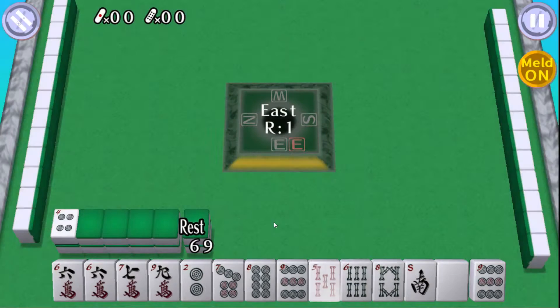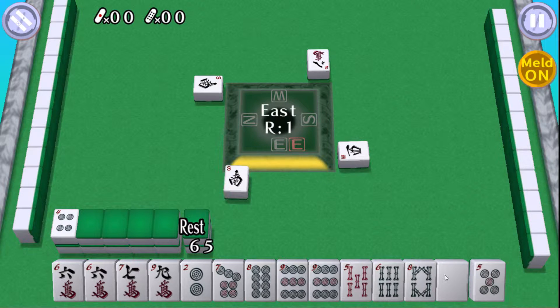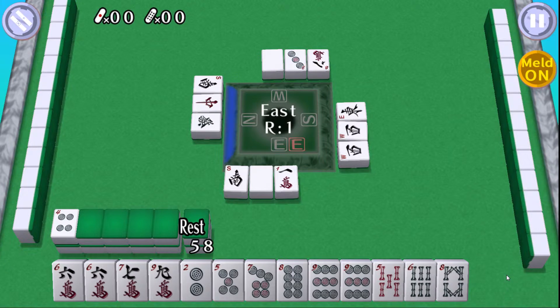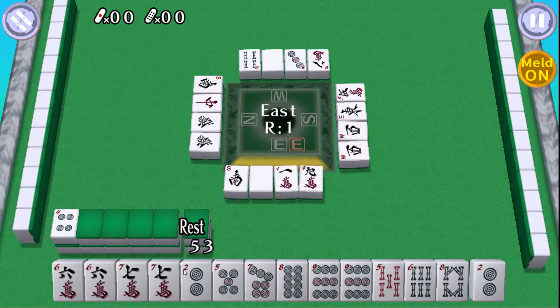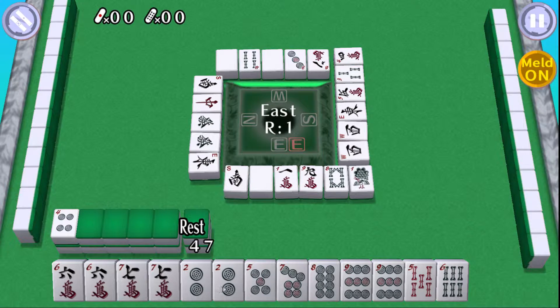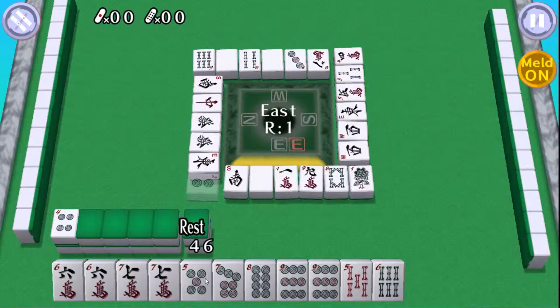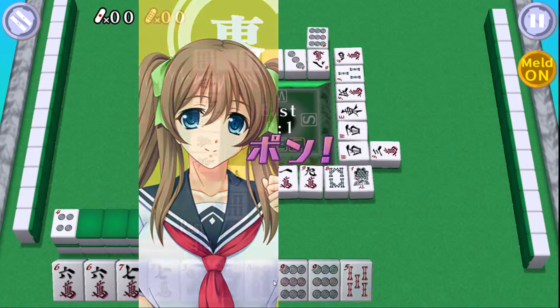So I'm starting East Wind, so I'm going to want nice, cheap, quick hands to try and win. Now look at my hand straight away — nothing immediately jumps out at me. Let's keep going. We've got four pairs so far. I might just go with pairs on this.